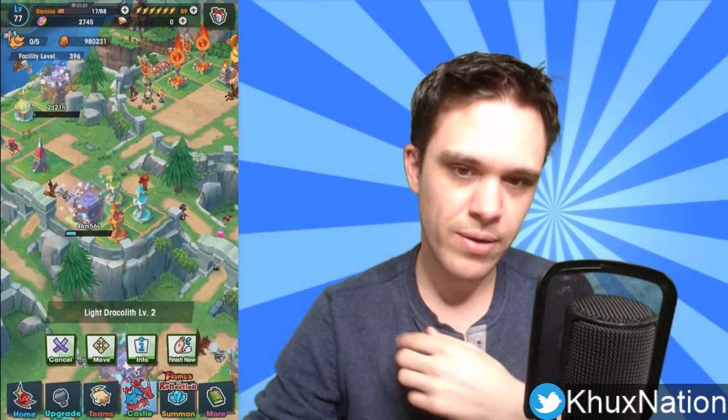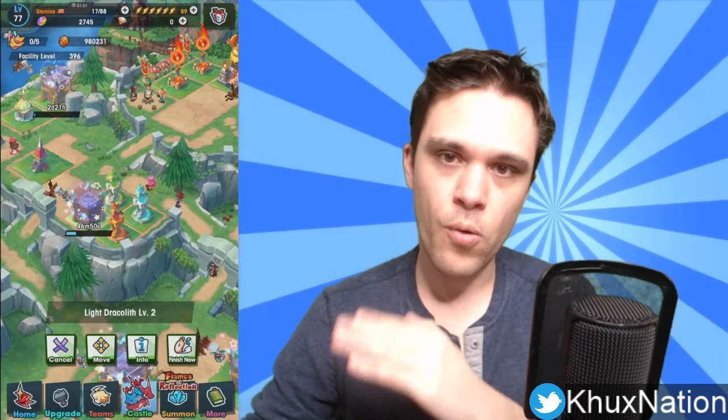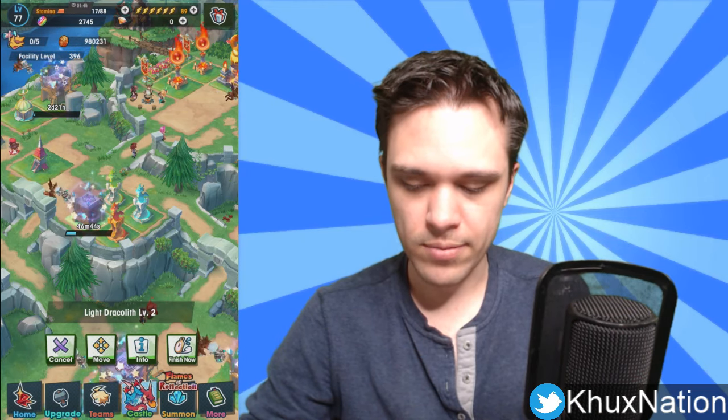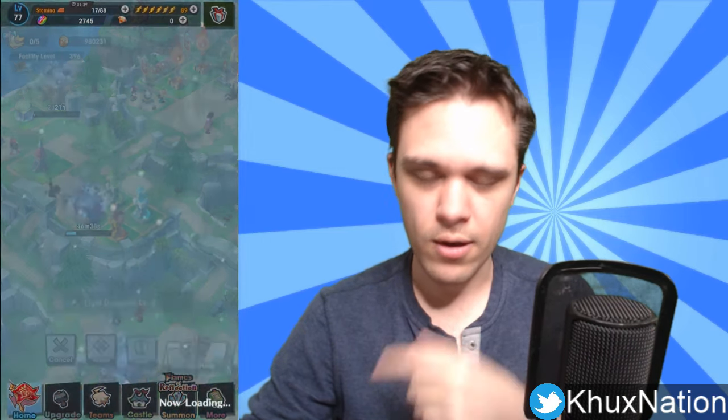I believe you also have to complete Chapter 9 before you can have access to augments. The way augments work is that at the end of Chapter 9 you're given the first few materials for augmenting. Augmenting lets you boost the stats of your weapons, wyrmprints, and adventurers slightly higher — and even if a unit is maxed out, it lets you exceed their max stats just a little bit.